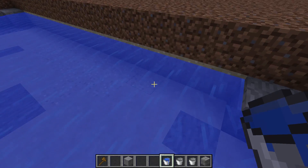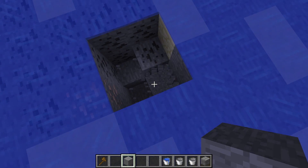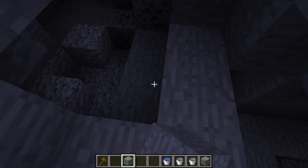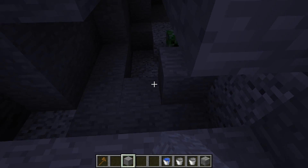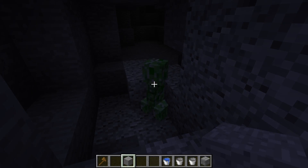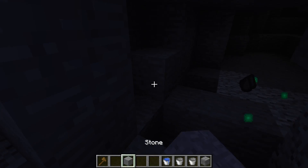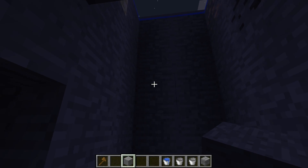As soon as you get all the water placed in, you'll see that down here it leaves a little four by four area. What you're going to do with this four by four area is dig down five blocks. So one, two, three, four, five — that's all you need to do is count down five.